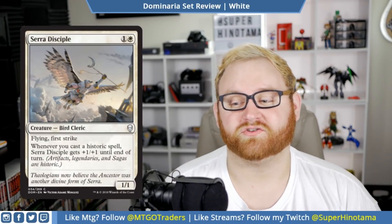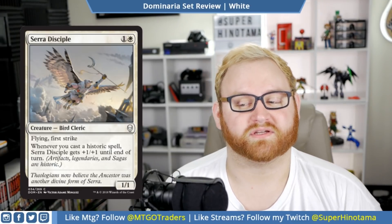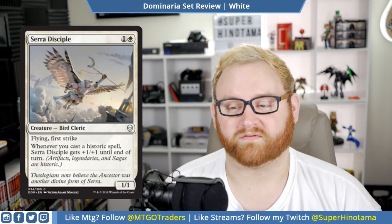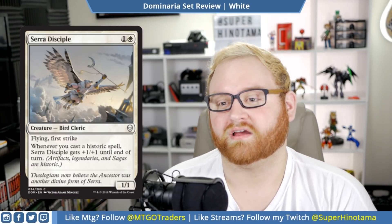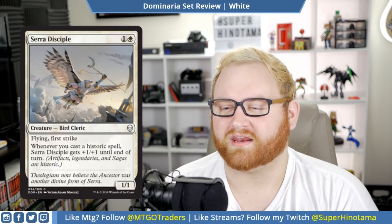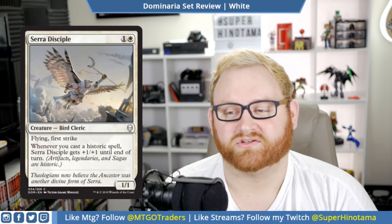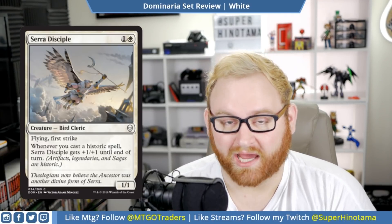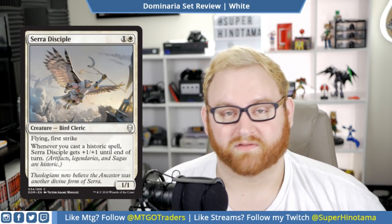Moving on up, we've got Serra Disciple. This is a two mana 1/1 bird cleric with flying and first strike. Whenever you cast a historic spell, Serra Disciple gets plus one, plus one until end of turn. This is a common — a two mana 1/1 flyer first striker is very good. Getting an enchantment aura attached to Serra Disciple is actually a good idea for this card. I do think this card is not as good as it should be. The historic spell plus one, plus one is nice, but I wish it was a discard trigger instead of cast, because if we block with it, it just dies as a 1/1 first striker. But this card is decent enough to be a mid to high pick in a draft and sealed pool if you're into white and you like flyers. You won't see this at all in Standard.